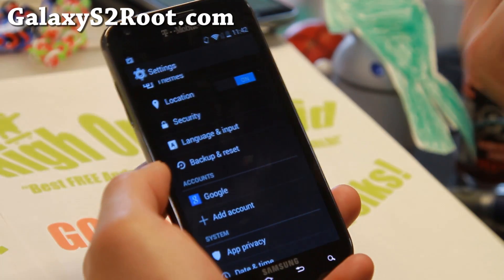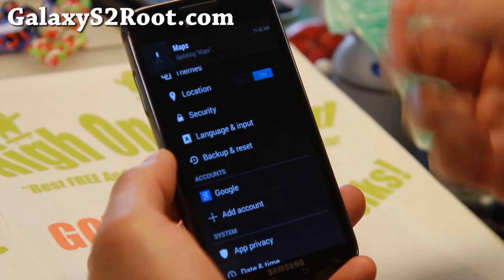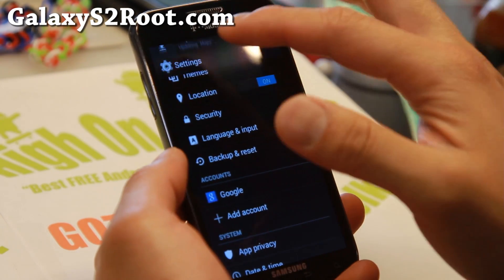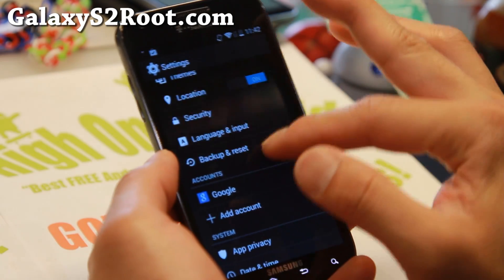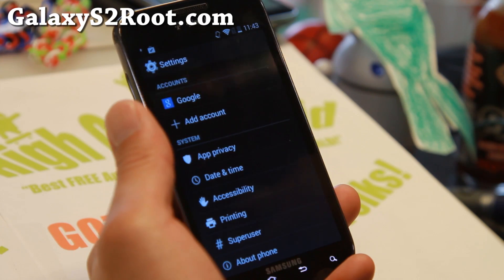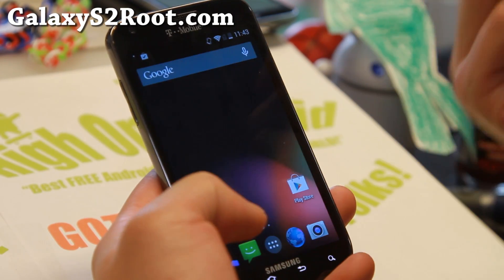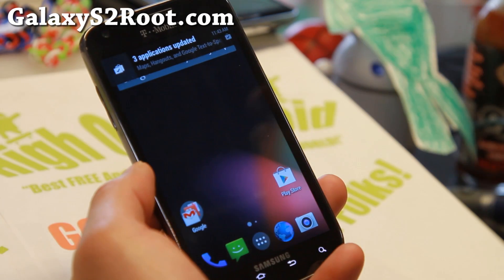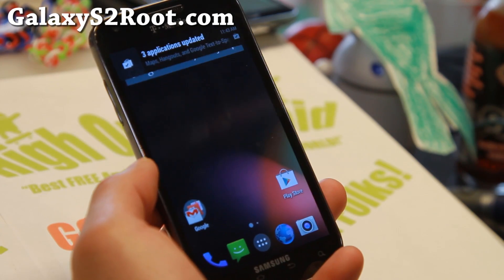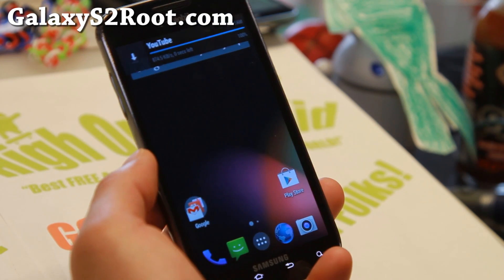It doesn't have a ton of features, but Paranoid Android has always been at the frontier of bringing new features — like the notification bar and the hovering bar up here — which is really cool. The focus of this week is definitely Android 4.4.3, so check it out. I will have more ROMs based on Android 4.4.3 next week.